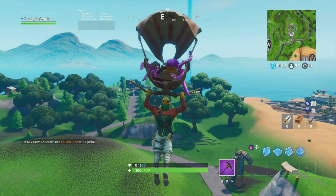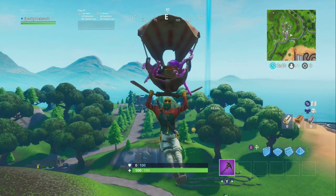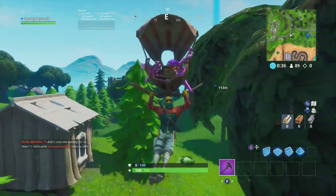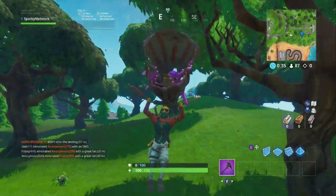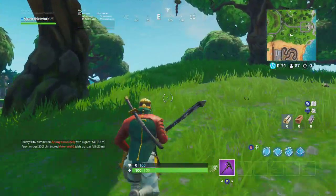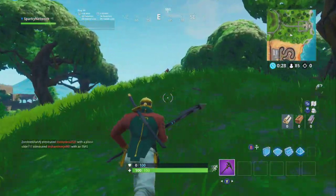All you guys need to do is jump out of the battle bus, head towards the desert next to the racetrack and the burnt-up mansion, and land at the location where I'm going. Basically, that is where the battle star is.